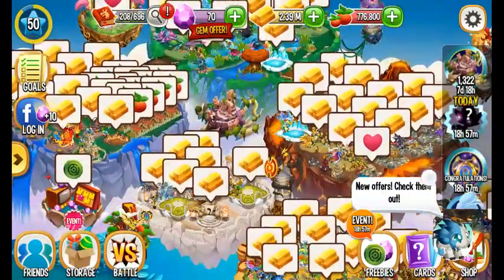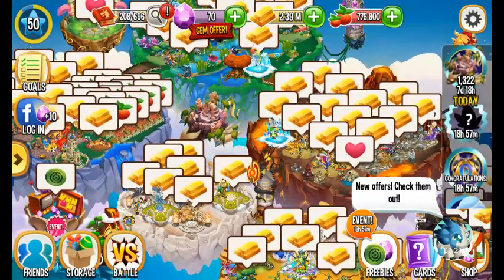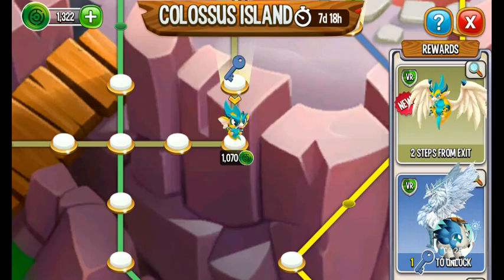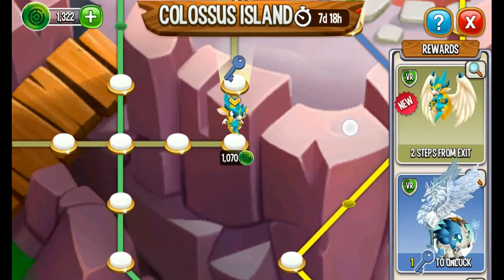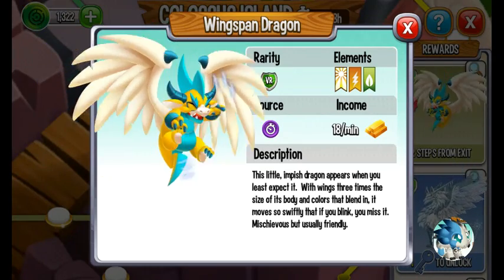It looks like I've got quite a bit of gold to pick up right now. Let's see what this is. Check this out. So this is my next Dragon here to be collected — the Wingspan Dragon.